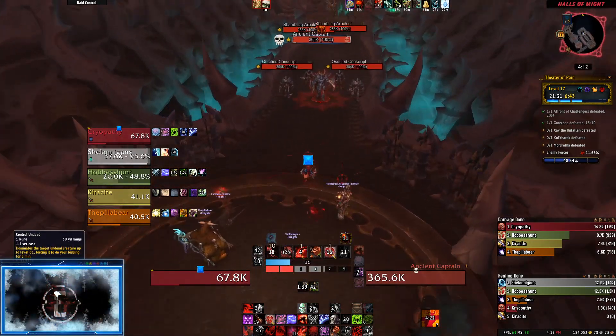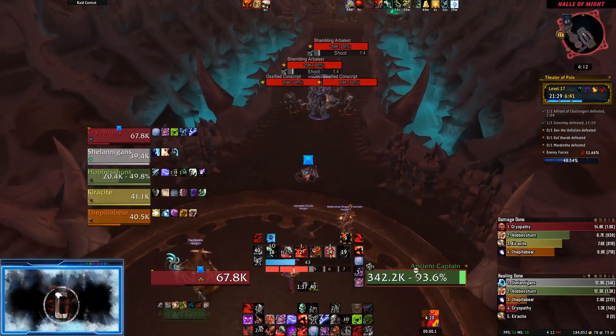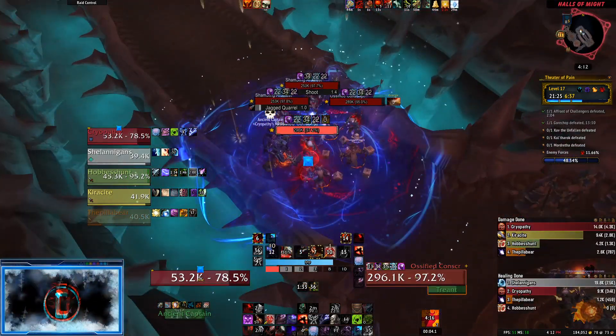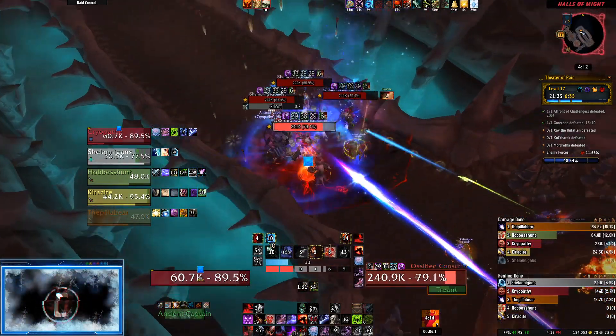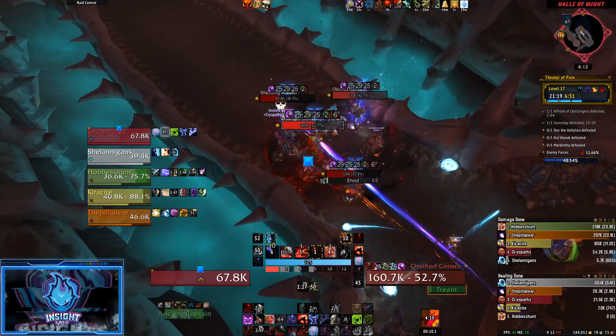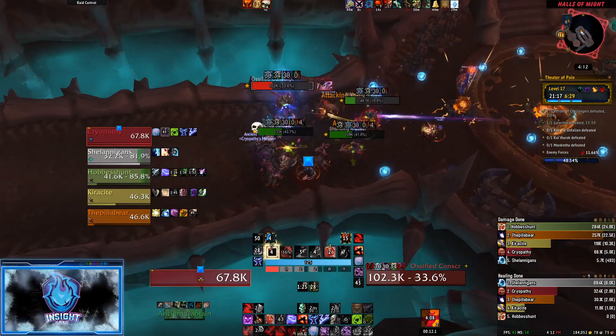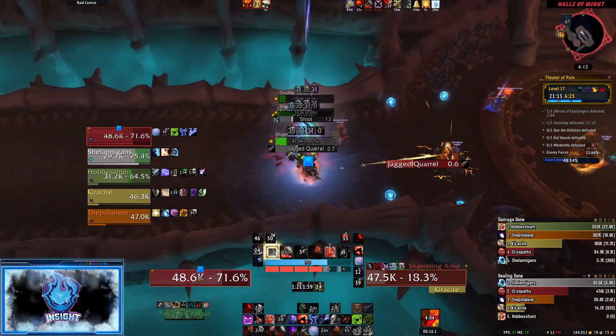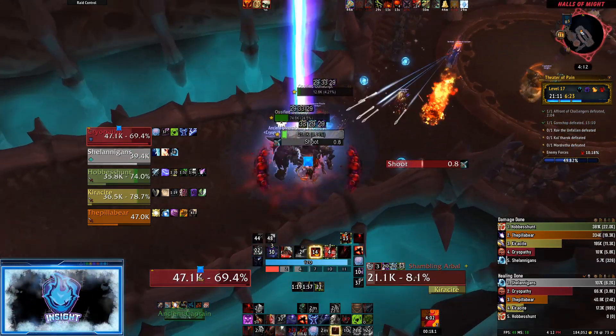Being a blood DK here is a huge advantage. Being able to take the captain out of the fight allows my DPS to unleash their full AoE arsenal on the Arbalest, making quick work of this super deadly pack. If your group does not have this luxury, especially on Fortified Weeks, you will want to CC the captain and then pull the Arbalest back with LOS. This can get spicy.